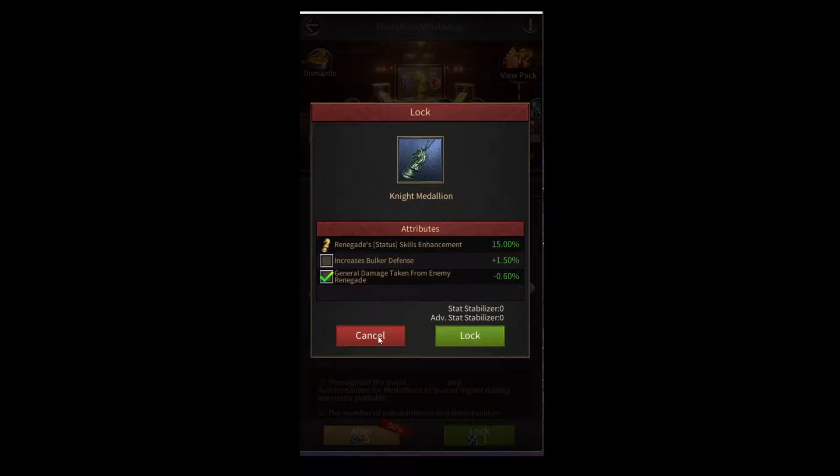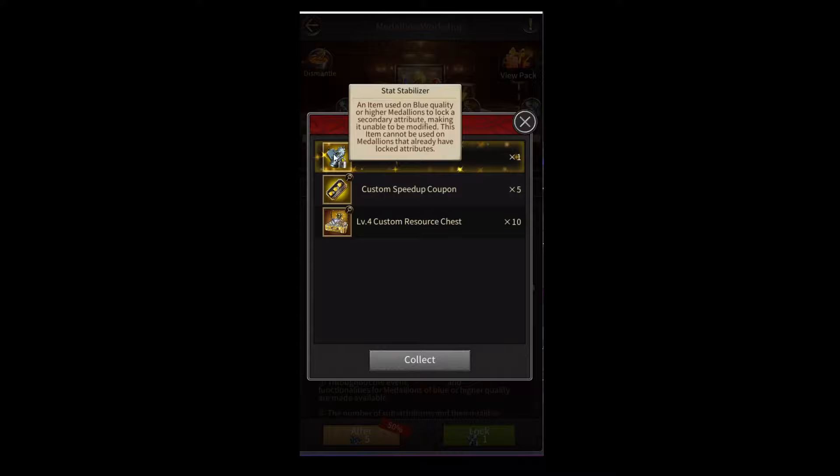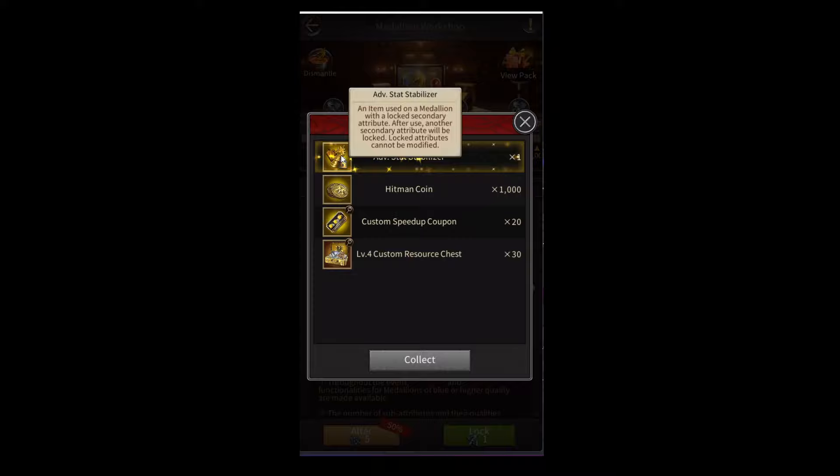You can get stat stabilizers by getting these milestone rewards. For example, if I score 50 points, I'll be able to get a stat stabilizer, which will allow me to lock any one attribute on my medallion. And if I get 800 points, I'll be able to get an advanced stat stabilizer, which will allow me to lock a second attribute on my medallion.